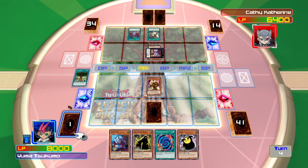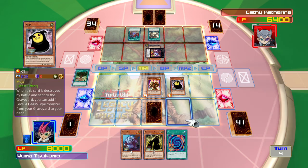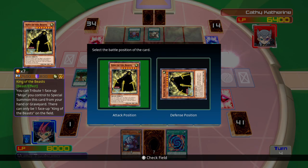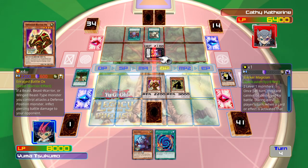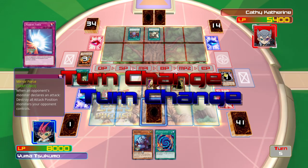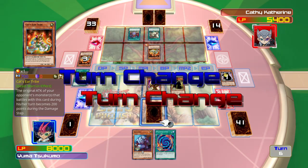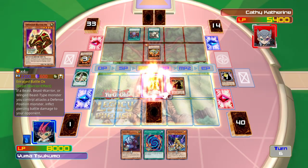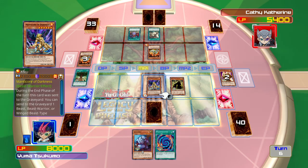I activate Gaia Power. Now I'll summon Maja. Now I'll reveal the Beast King and send my little buddy to the graveyard so I can summon the Beast King. I'll sacrifice some of the Battle Ox so I can summon this — Manchu of the Darkness.